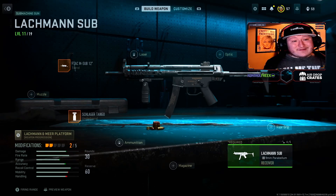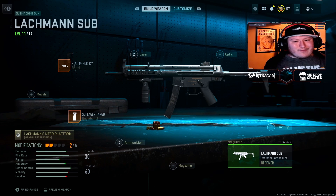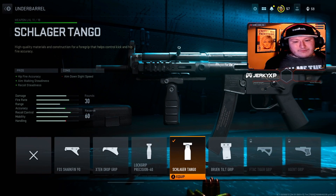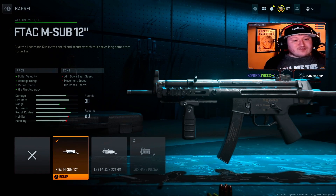The next one I have is for the Lachman Sub. I don't have all the attachments for this, so this is sort of a work in progress. But right now, the two attachments I've been really rolling with on this class are the Schlager Tango, which I've shown multiple times in this video, and the F-TAC M-Sub 12 barrel, because it's just really great across the board.